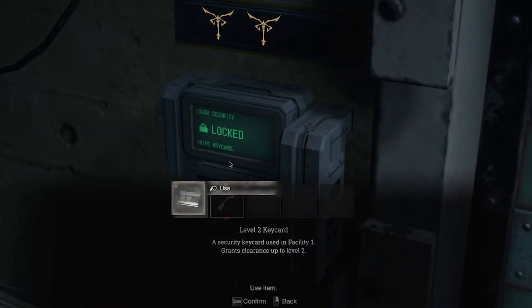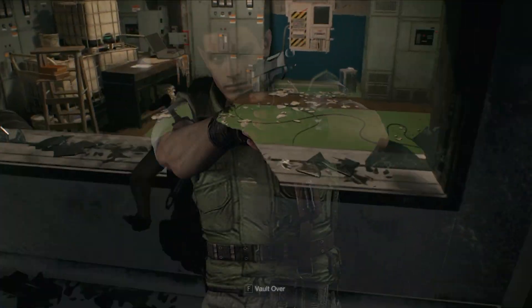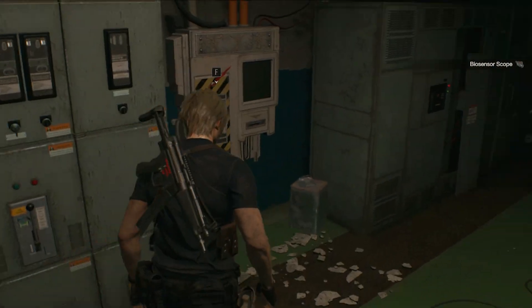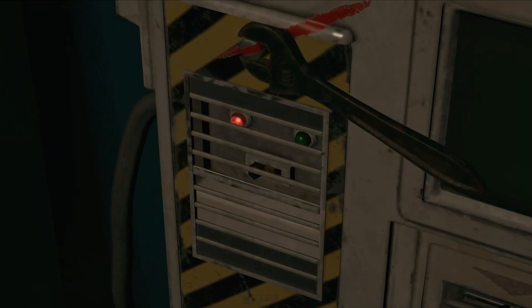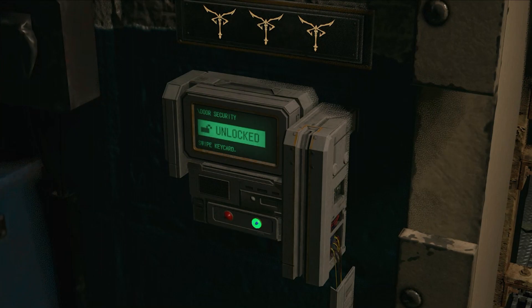I end up in some kind of testing room with all those things in test tubes — you could say they're test tube freaks. I see another key card overwriter in the back of the room, but some idiot put a panel over it and I didn't bring my tool kit. Thankfully I finally find a biosensor scope right next to it. I look through it and find one of those dummies ate a wrench. I shoot him, take the wrench, unscrew the overwriter and turn it on, slot the key card in, and get clearance level 3.